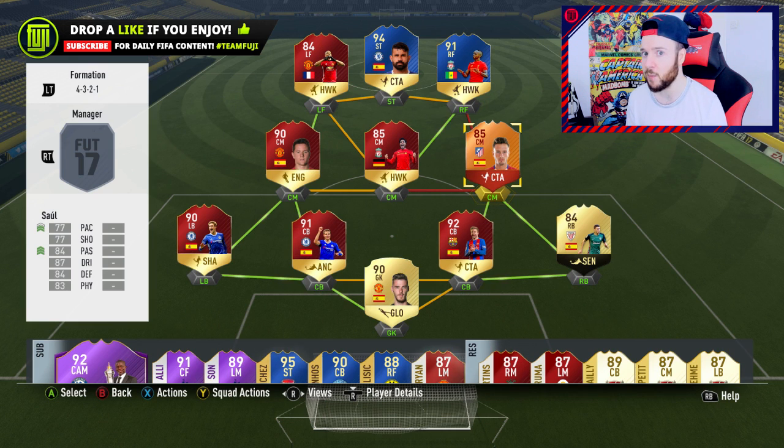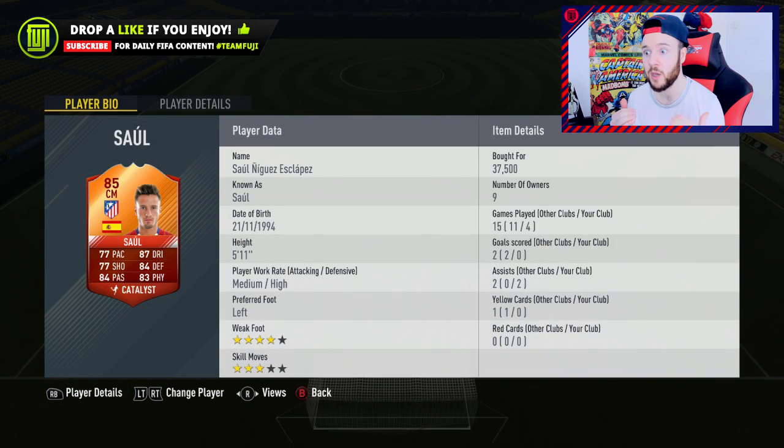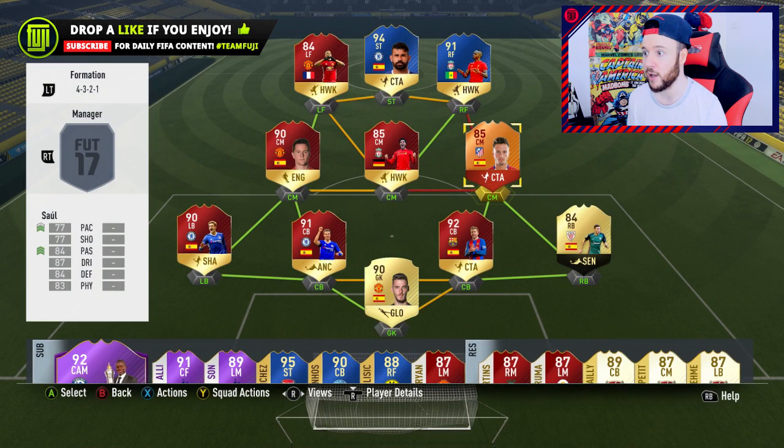Another card you guys recommended I give a go — I had already built a team on the Road to Glory. Sal, I think he's one of the best non-inform cards you can purchase in that central mid position; he's very well-rounded, can get tackles and actually score goals. 37,500 coins — what a price for an 85-rated Man of the Match. With the Catalyst chemistry style his acceleration goes up to near enough 90. Look at that: four games, two assists in a CDM position — pretty good.